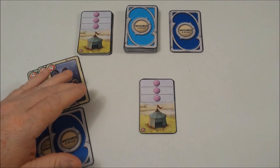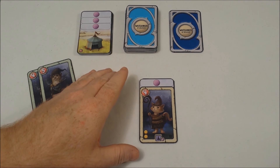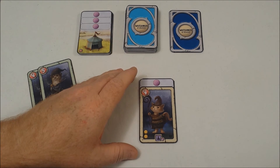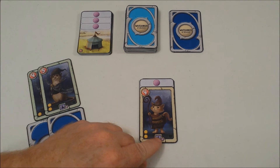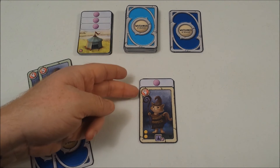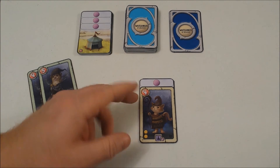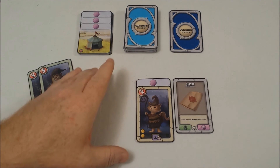Each tent you purchase costs one gold. You may have up to seven tents and therefore seven watchmen in your play area. You may hire one watchman per round, but you must have a free tent to place them in. The card will show you how many actions that character will receive. Placing the card appropriately on the tent also shows you which type of action that character can do. The point value is also the cost — to get this character I would have to pay four gold, but I only have three, so I wouldn't be able to buy them.